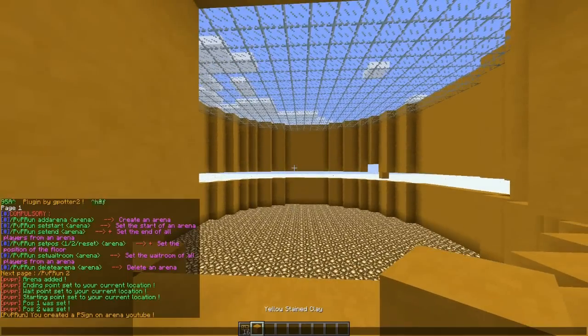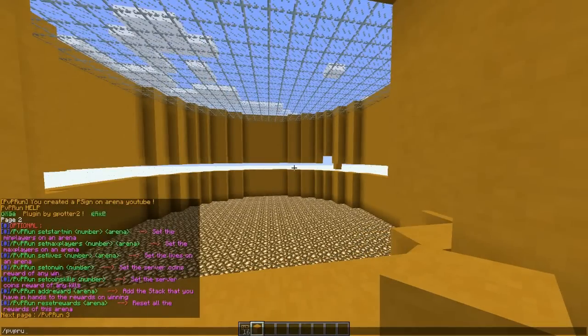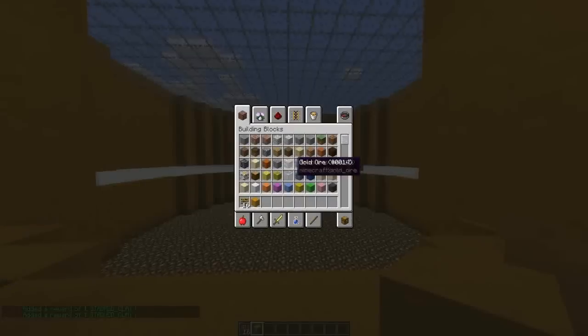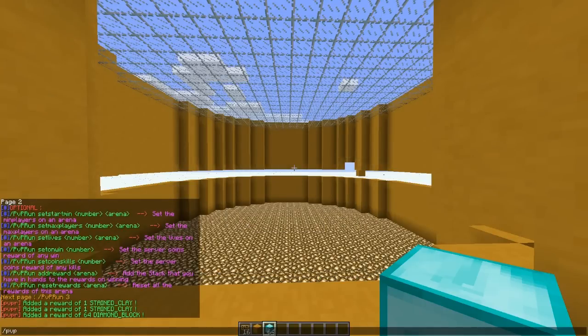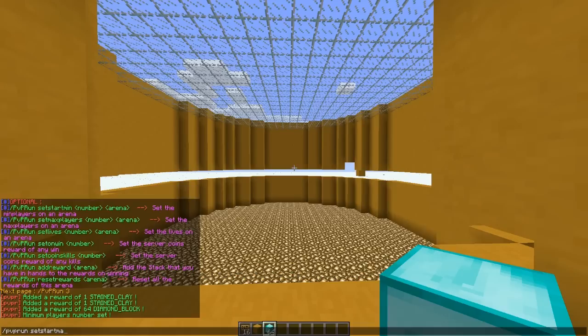Now if we go on to page two we can set some pretty cool things. You can add a reward — maybe a diamond as a reward. That's okay, it's whatever is in my hand. You can also set min players, so /pvprun set start minimum 1 YouTube because it's only me. And max players you can do that as well.